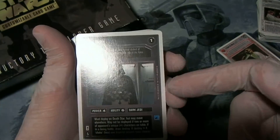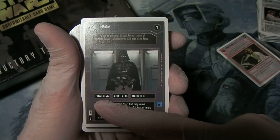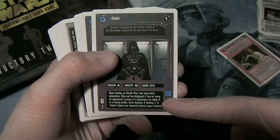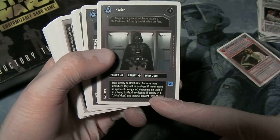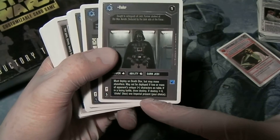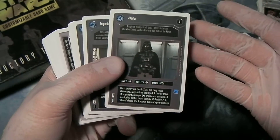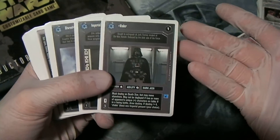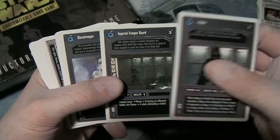Vader — again, not a great version of the card. Deploy cost seven, power four, ability six. Must deploy on Death Star. May not be deployed if two or more opponents' unique characters are on the table. And if you're losing a battle, you have to draw destiny and it's possible that he'll choke on Imperial Present. Not a great card, but you've got Vader's TIE Fighter, Vader's Lightsaber, or some Interrupts that work with him — maybe it's something you want to put in your deck. At any rate, it's a nice start for new players.